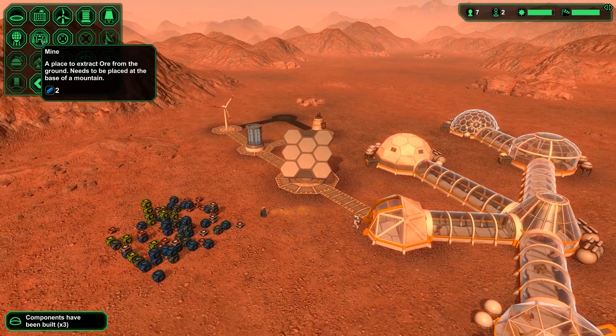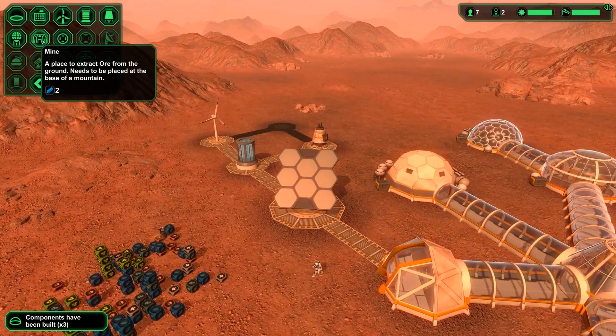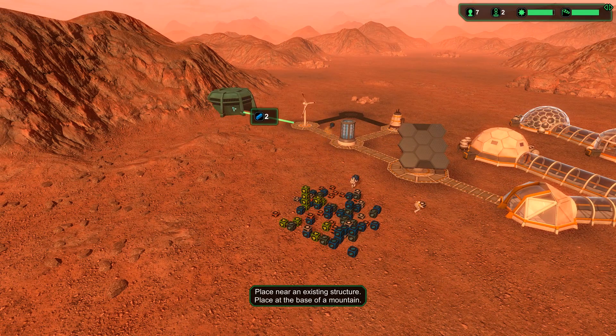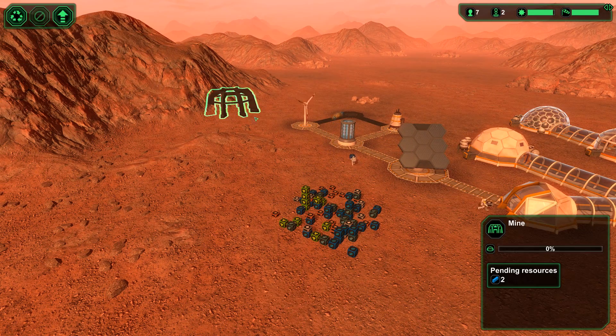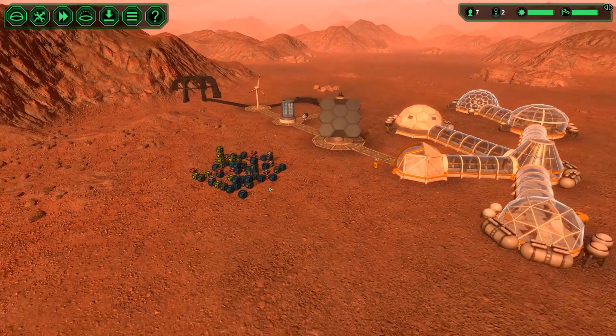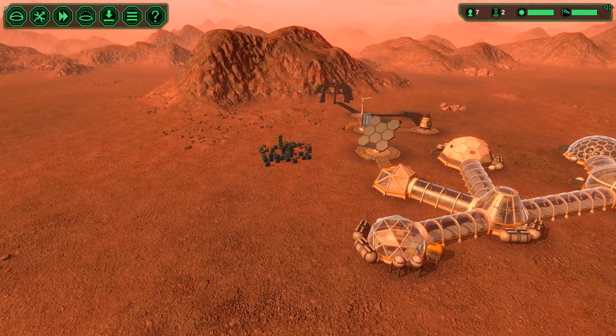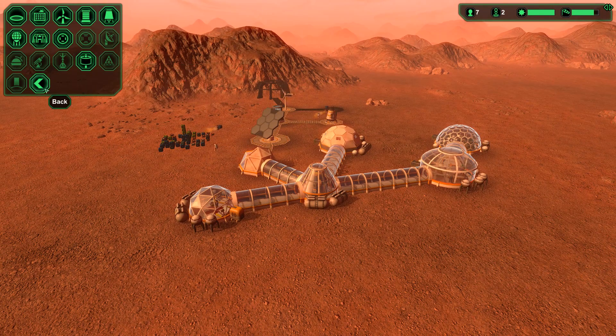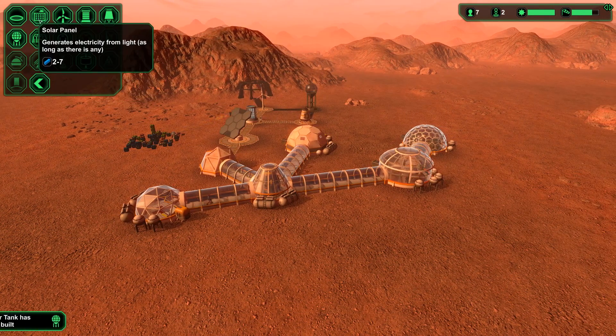We got a mine — a place to extract ore from the ground. Needs to be placed at the base of a mountain. We can do that over there. No idea if I'm blowing through too many resources or not enough resources or what. But I mean, I'm not really planning on mastering this game here.